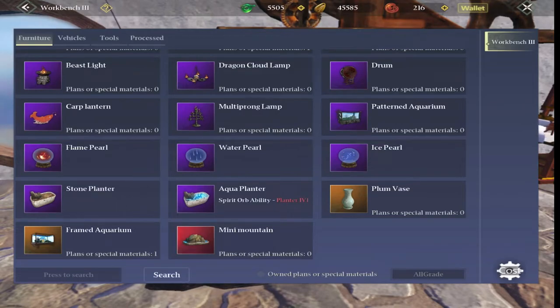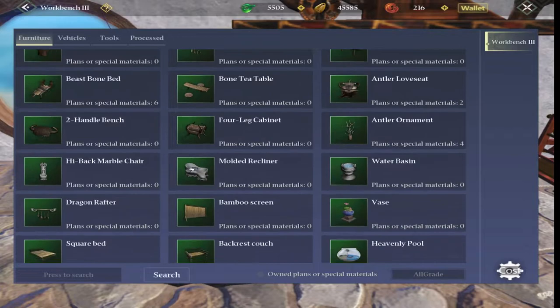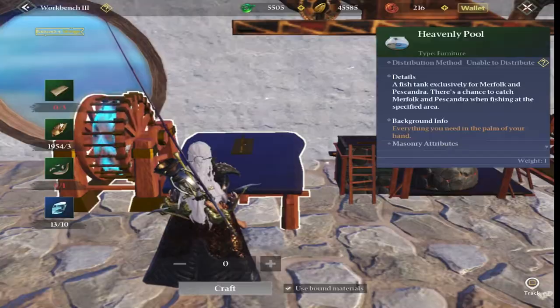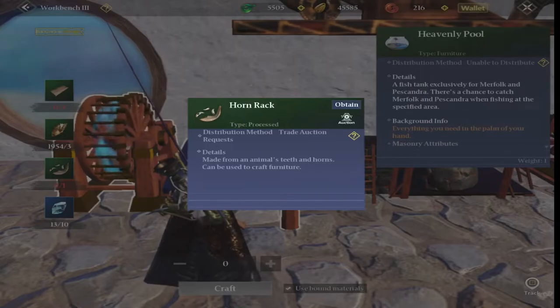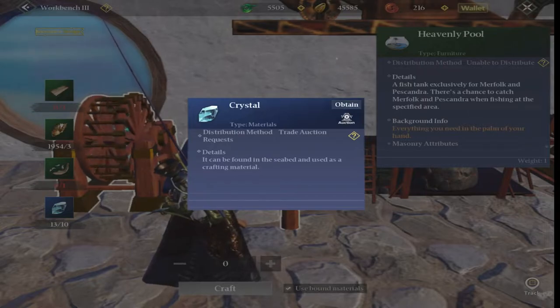There is one other tank which is unlocked from the beginning of the game — that one is the heavenly pool. It's a sort of green craft, and to craft it we need fine board, rare fine stone, horn rack, and crystal.